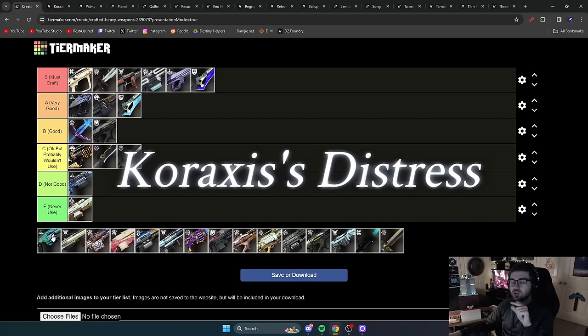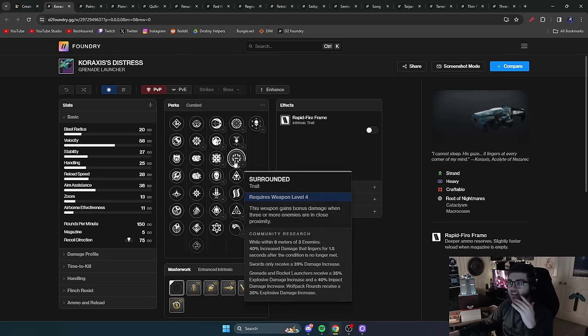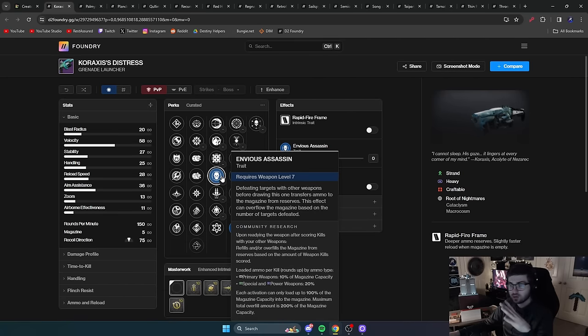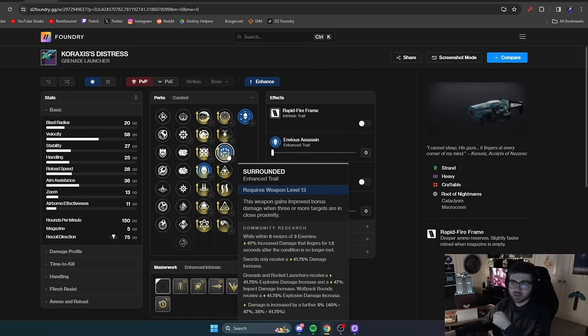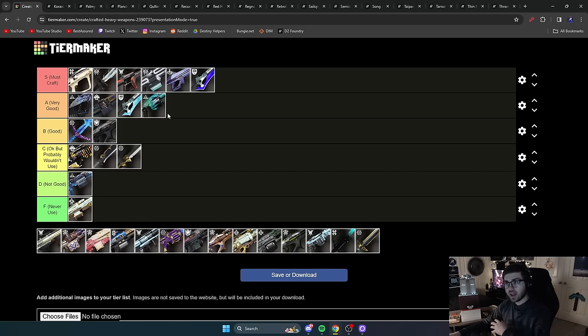Next is Koraxis's Distress — I actually used this grenade launcher to solo flawless my Warlord's Ruin run. It has Reconstruction, Envious Assassin, Surrounded (its go-to perk), and Frenzy. As a Root of Nightmares weapon, its origin trait also does more damage to Tormentors and Lucent Hive. In those specific circumstances — like Ghosts of the Deep — it can absolutely destroy with that combined damage increase. Even without the origin trait synergy, it's a solid alternative if you don't have a good Cataphract GL. A tier — if Cataphract were craftable it'd be S, but this sits right below it.